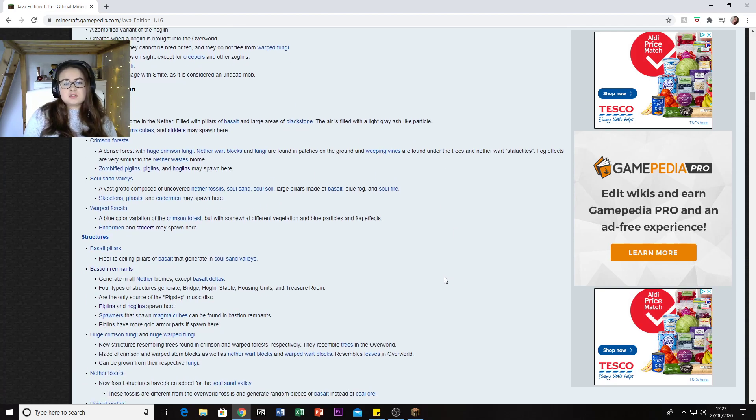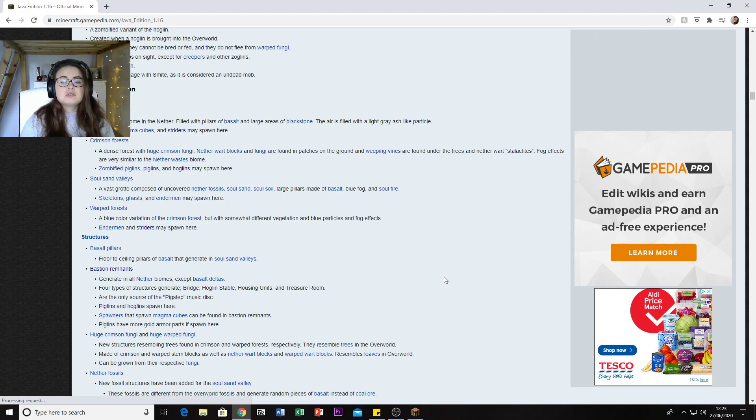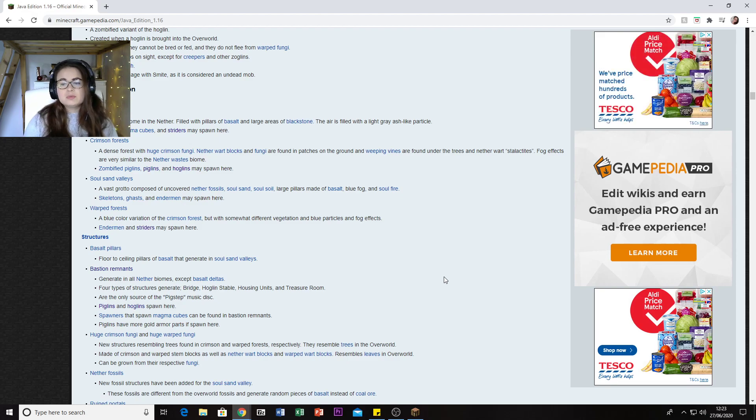For biomes - there are Basalt Deltas, which is a volcanic biome in the Nether filled with pillars of basalt and large areas of blackstone. The air is filled with a light gray ash-like particle. I think that's what we were looking at on the new single-player/multiplayer background screen. That's where Ghasts, Magma Cubes, and Striders spawn.